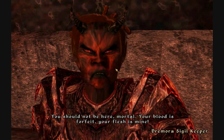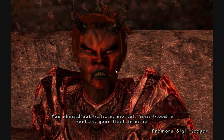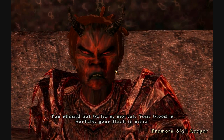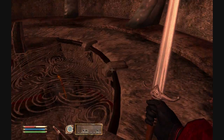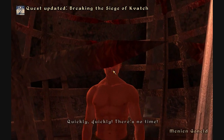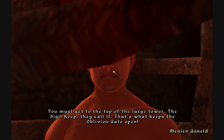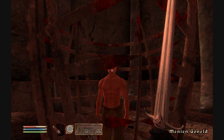You should not be here, mortal. Your blood is for fight and your flesh is mine. As always I will be reading the subtitles and talking a little bit about the game itself. There will be some spoilers. Quickly, you must get to the top of the large tower - the sigil cube they call it. That's where the key is. Find the sigil stone and remove it. The gate will close. Hurry, the keeper has the key.